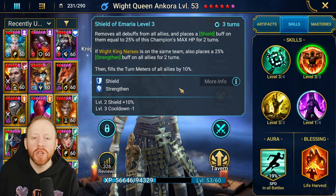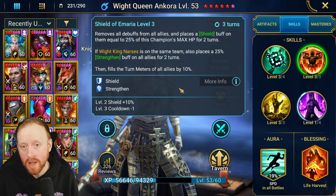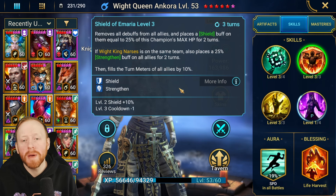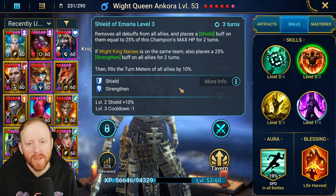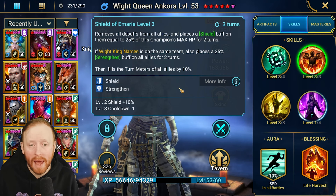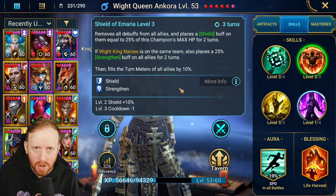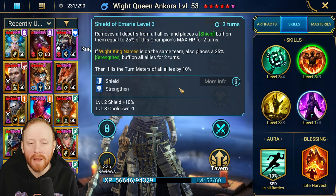The A2, Shield of Imaria, removes all debuffs from all allies — great, that's exactly what we want — and places a Shield buff equal to 25% of this champion's max HP. 25% is quite good if you build her with high HP. If White King Narciss is on the same team, she also gets a Strengthen buff, though that's not always going to be the case if you didn't get him.